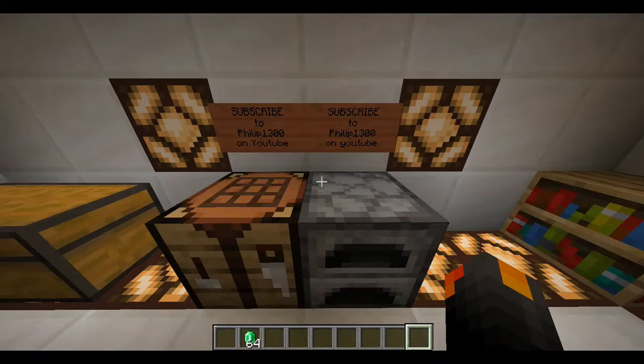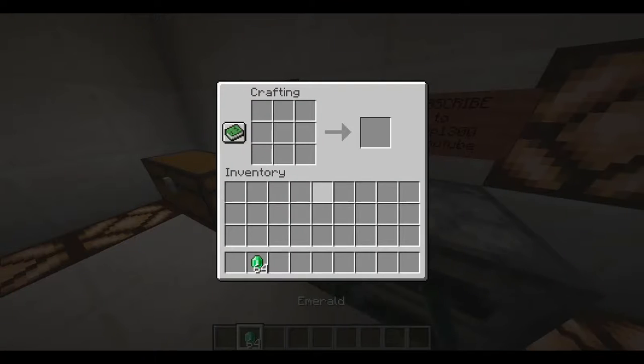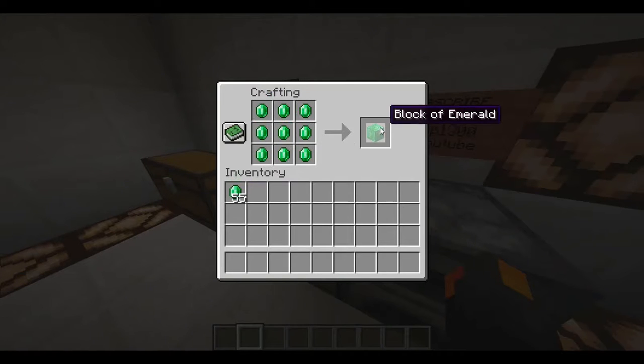Hey everyone, now I'm going to show you how to do emerald block. You need emerald, and then you place them here, and then you get the block.